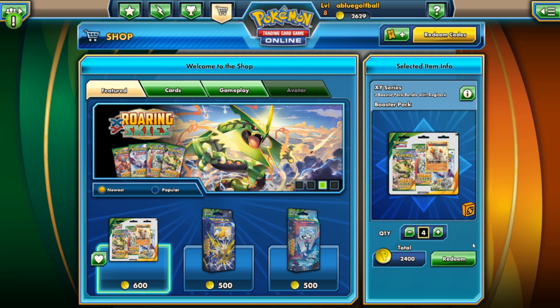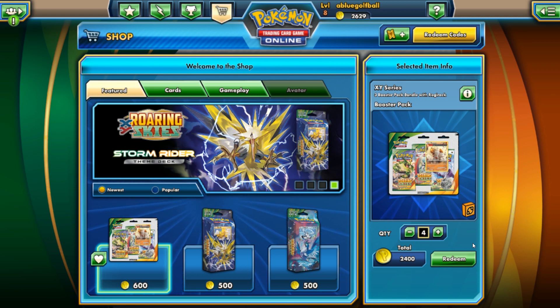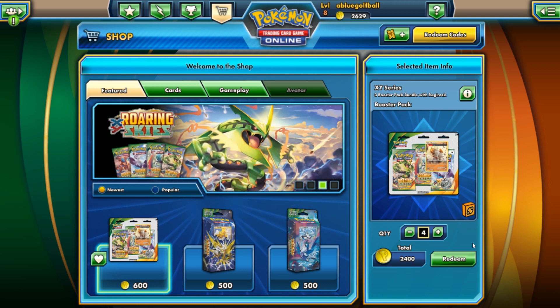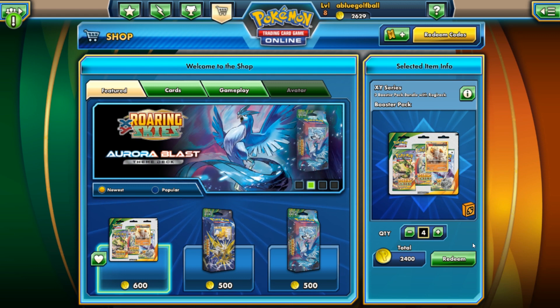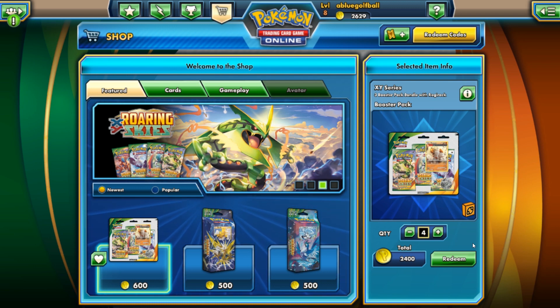I've seen a lot of players out there who were just total trolls — they would load up their bench with five Pokemon and then concede the match. Some other players wait a bit and try to get the Sky Stadium in play, and once it's in play they put in eight Pokemon. It was kind of fun — I just got trolled a bunch of times. Hopefully Pokemon TCG changes that a little bit.